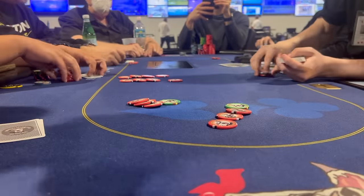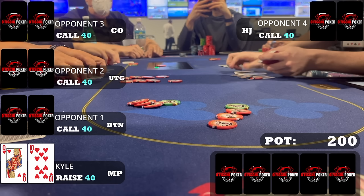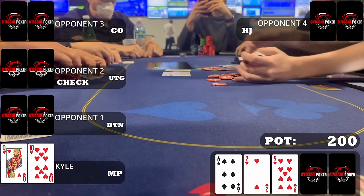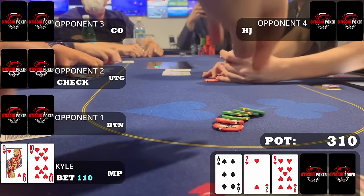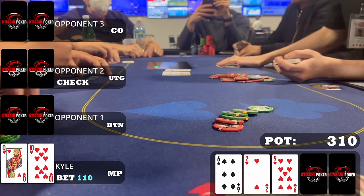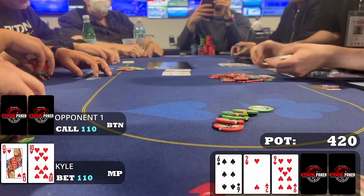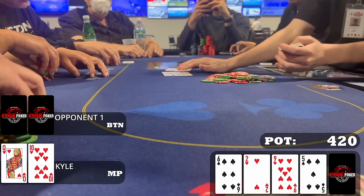This is definitely the hand of the vlog. With a button straddle there's one limp and I'm in middle position with queen-ten of hearts. I raise to 40; the hijack, cutoff, button, and limper all call — five ways to a flop and this pot is getting big. The flop is nine-six-deuce with two hearts. When it checks to me I have two overs and a flush draw, and opponents should miss a decent amount. I continue for 110 — a little over half pot — and after two folds the button calls, the blind folds, and we're heads up.